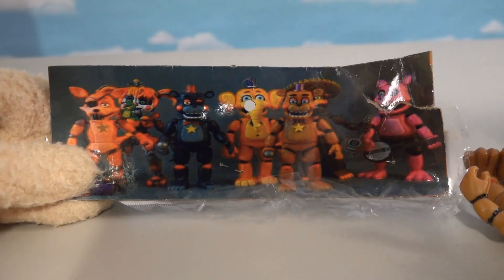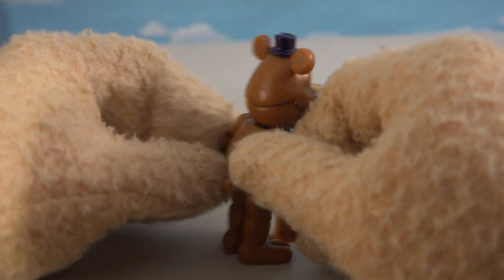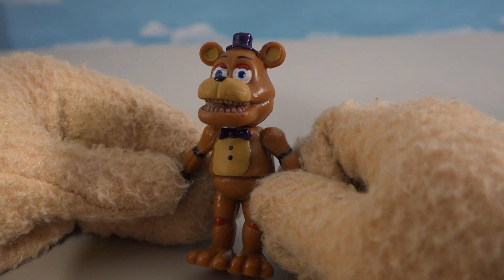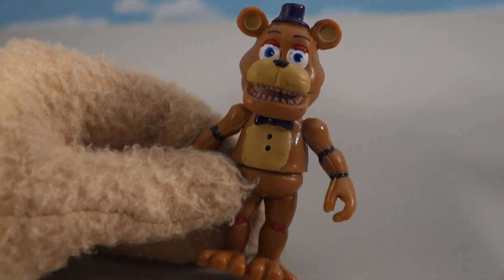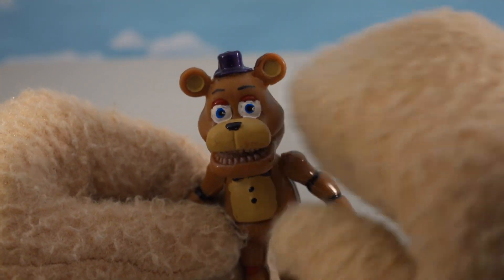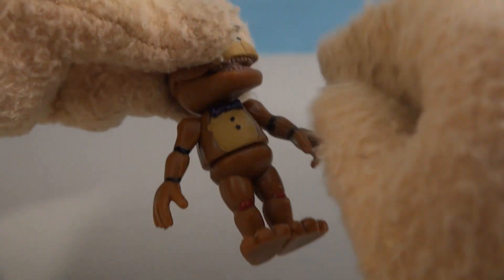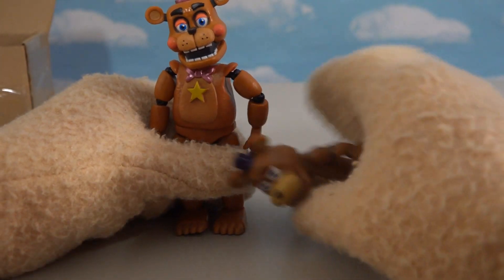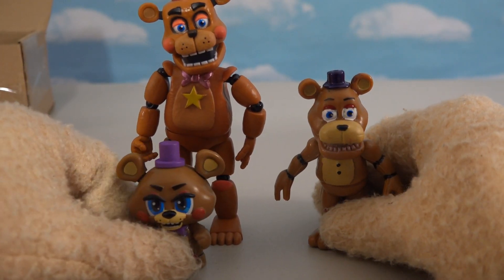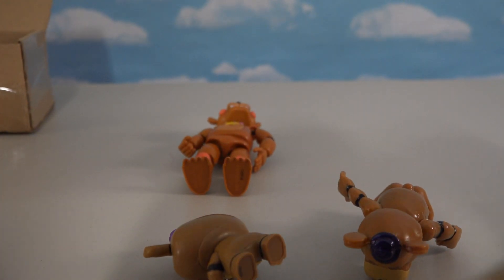Those tricky bootleggers! Here's the bootleg version of Rockstar Freddy without the star on his chest. It does look like the original Freddy Fazbear, but I wanted the Pizzeria Simulator figures. If we look closer, the paint is outside of the eyes, there's crazy paint on the mouth, and painting out of the lines on the chest. They're about half the size of a Funko figure and about twice as tall as a minifigure — these bootlegs don't fit any scale. It doesn't even stand up either.